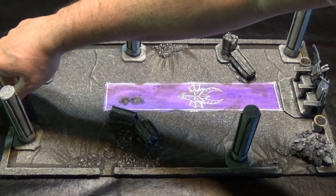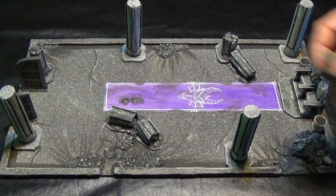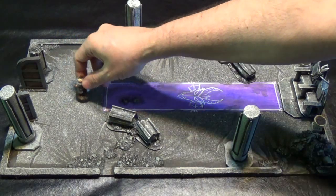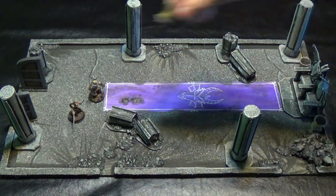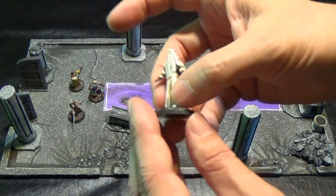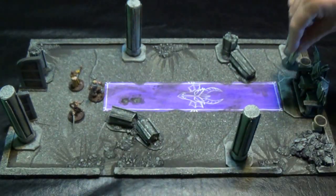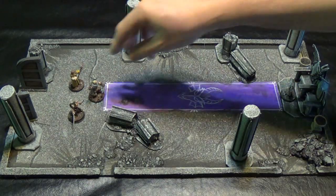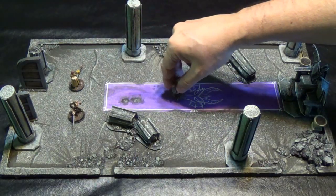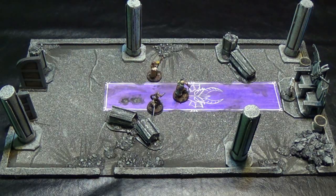Here's the tile in all its glory. The double doors open and our adventurers come in, and you can see how that carpet really gives a nice touch of color to this otherwise drab room. Since this is a throne room, we have my lady with the veil - I think it's really creepy looking. I just put a piece of tissue soaked in white glue over her, and that's all I did to make that veil.